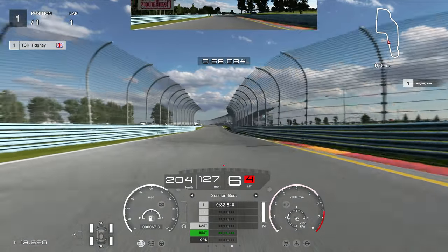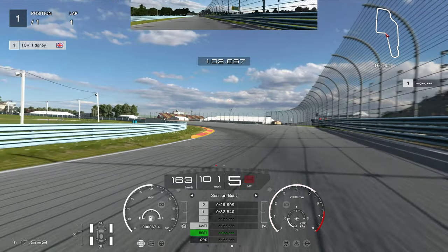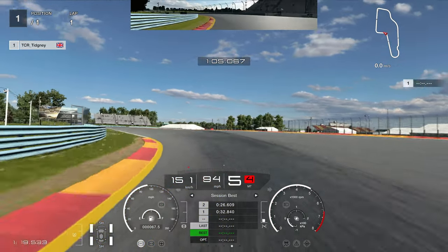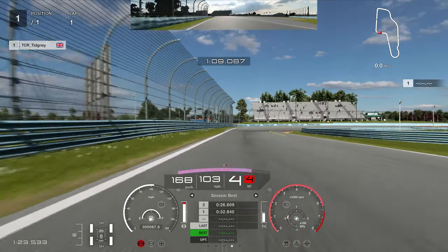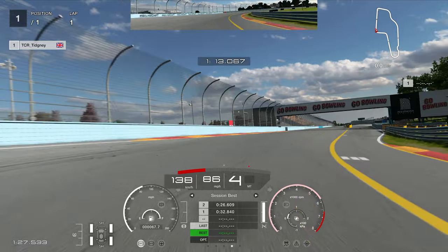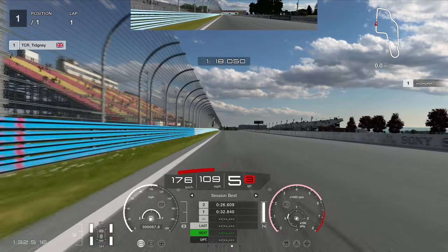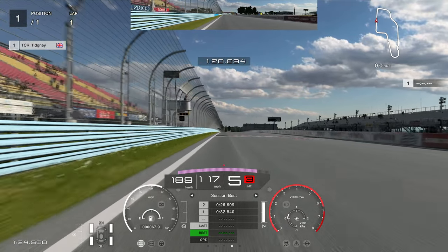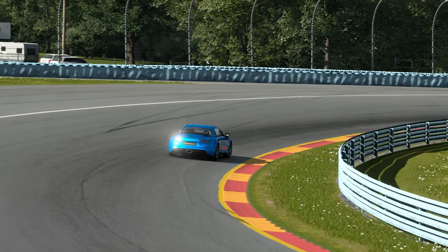Accelerating to the penultimate corner, looking for the 300 board just after the one on the left — hard on the brakes, turn in a bit later around the 100 board, clip the curb, accelerate out using all the curb on the exit. Over to the left hand side, the end of the tire wall slows the car down, drop to fourth gear, clip the curb on the inside, accelerate through and head towards the line. That is a 1:20.6 — and that is how you do Watkins Glen short circuit in the Alpine A110.